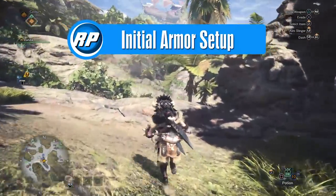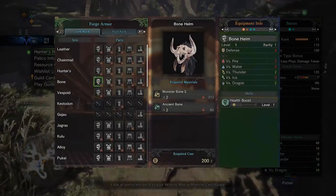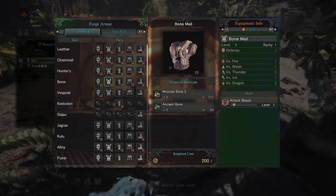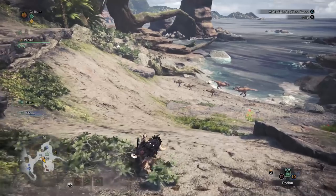Your default armor is terrible and you'll want to upgrade it right away. The easiest thing you can do is just build the entire bone set. This will be mostly beneficial for the headpiece's Health Boost, granting you plus 15 maximum HP, and the bone chest's Attack Up, granting you plus 3 attack power. The remaining bone pieces will benefit certain weapon types and not others.